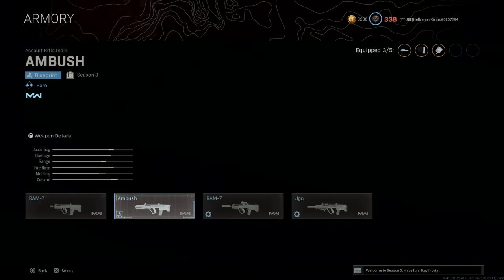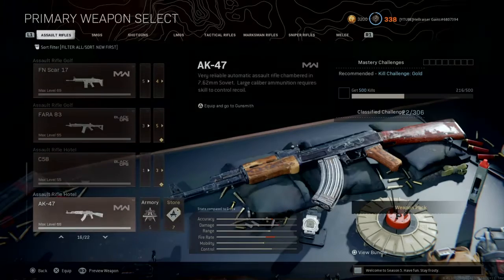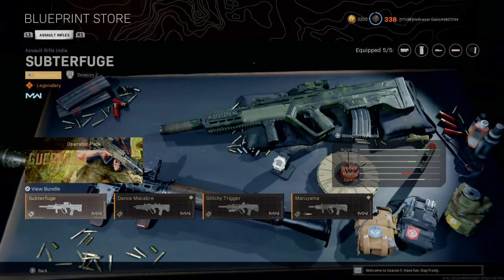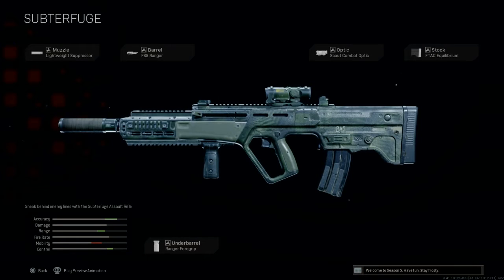There are four blueprints in the store. The first is from Season 2 — the camo isn't great. It has a lightweight suppressor, which is alright, though the Monolithic is a better option. It also has the FSS Ranger, the Scout Combat Optic for medium-to-long range, the Equilibrium stock same as the free blueprint, and the Ranger foregrip for extra accuracy. Accuracy and range are sky high, but mobility suffers a lot. If you're using this build, you don't even need to buy the blueprint — just use these attachments. It's more of a support weapon; you don't want to push aggressively with that much mobility gone.